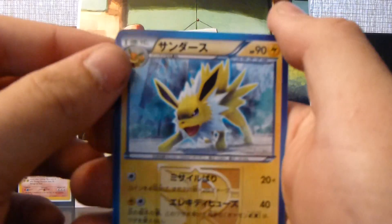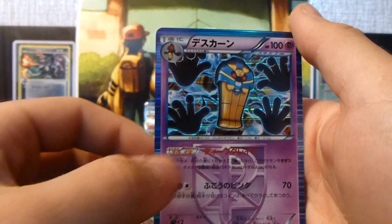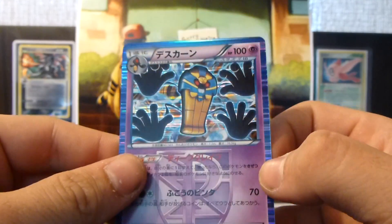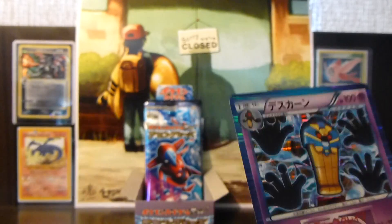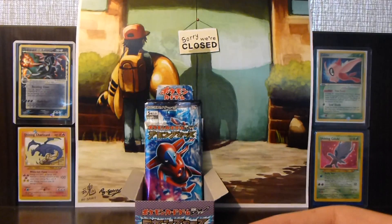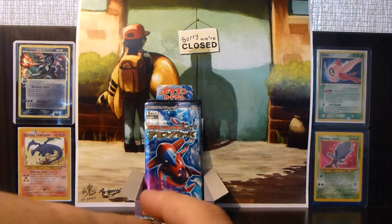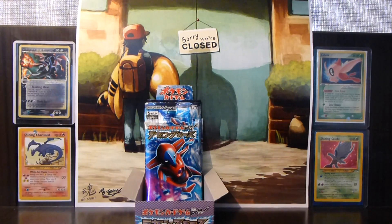So we have a Jolteon, a Palpitoad, a Miltank, an Onix, and a Cofagrigus — really nice, check that out. So only one more holo left to go in the box. Which pack will it be? I guess we'll find out. Hopefully I get to conserve some packs.